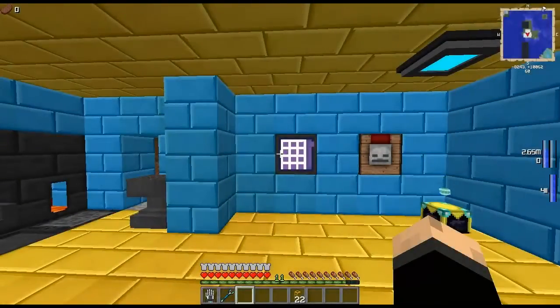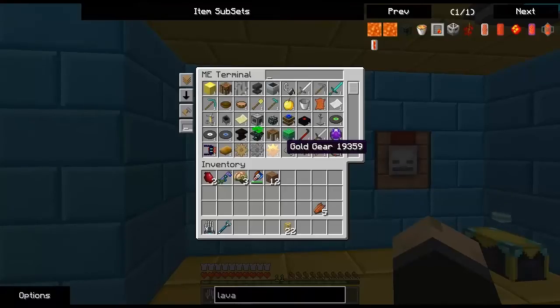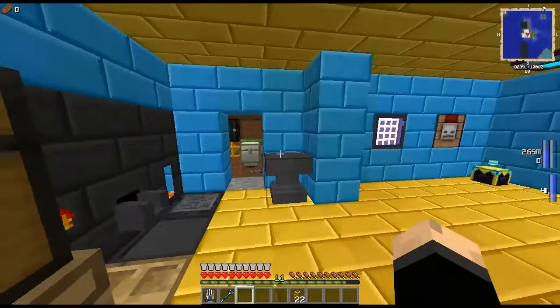I am back at the house now, as you can see. This is my ME access terminal, and as you can probably see, my cobble count is going up at quite a decent speed too. So let's show you the wiring behind this.